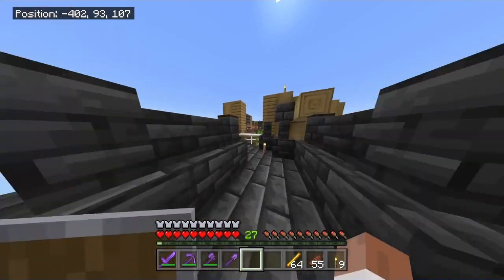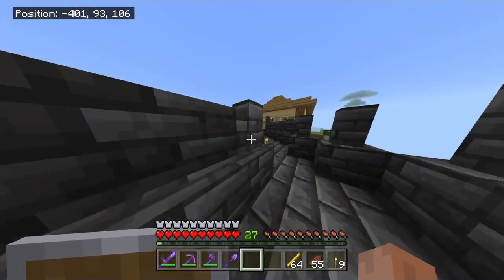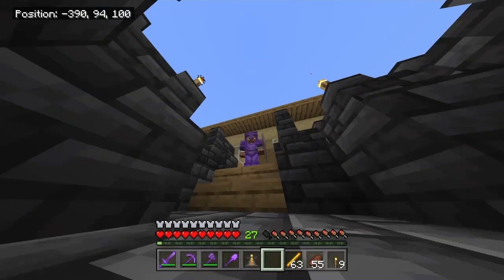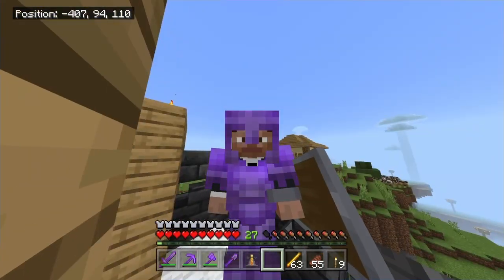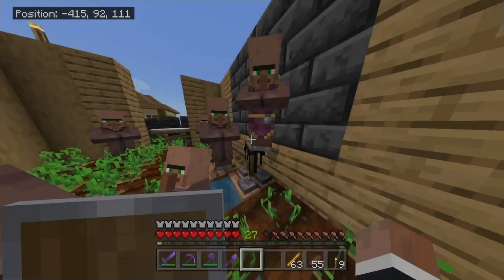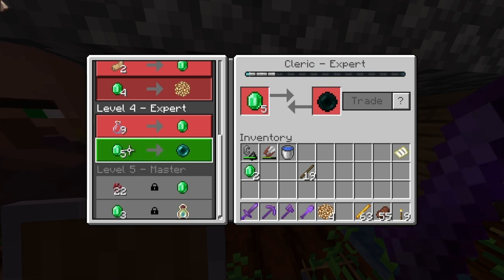The next thing I need is to get a cleric villager so I can get infinite enderpearls, because that's the second material you need to kill the Ender Dragon, which I may or may not be doing this episode. And to do that, I need the brewing stand. By the way, I am 100% killing the Ender Dragon and getting the elytra today. If I level up this cleric all the way to max level, he will give me the enderpearls. I got the enderpearl trade — it's five emeralds per enderpearl. So if we want ten enderpearls, we're going to have to get 50 emeralds, which is going to take a while. I'll be right back when I get the emeralds — it only took me like three of those jungle wood trees.